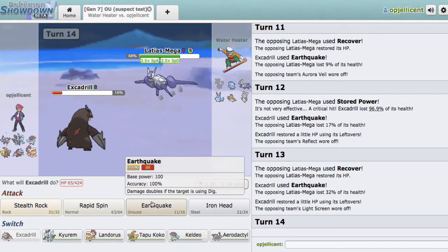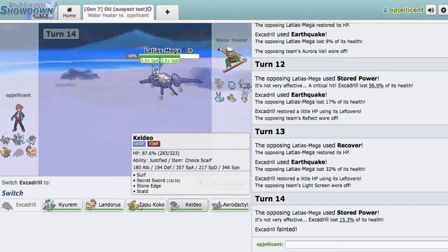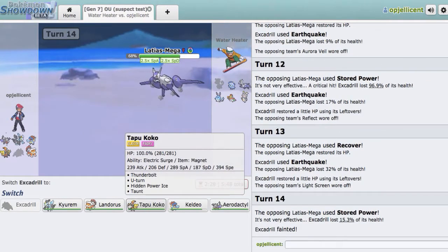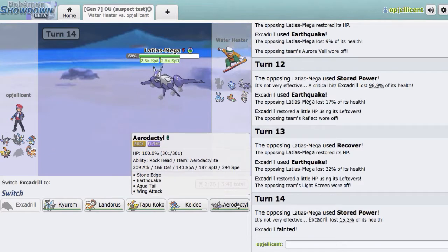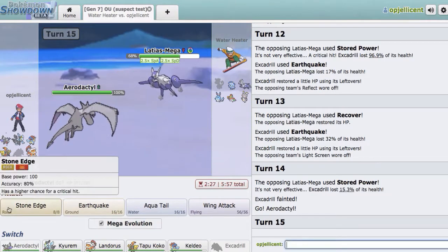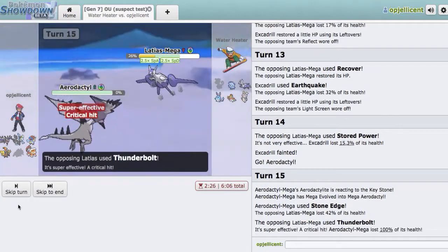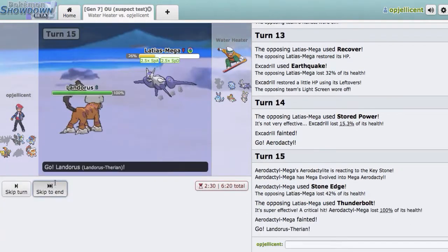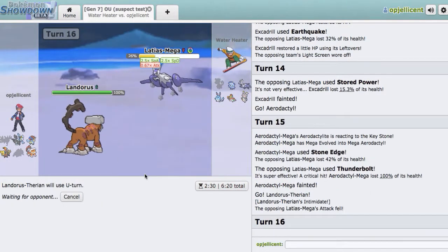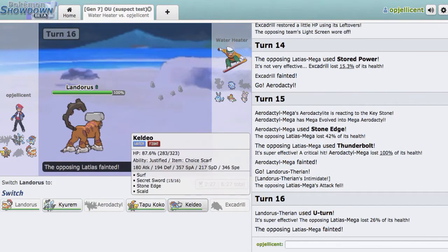We actually do a good amount of damage thanks to that screen still being up. Now my best play is going Aerodactyl and clicking Stone Edge, and that's what we're going to do. Should do a good amount — and we do connect, though it doesn't do a lot. He goes for Thunderbolt and knocks me out. But now we can go Scarf Landorus and U-turn for the kill, which is great. The problem is I really can't let that Cryogonal set up Aurora Veil again, and I also have to stop the Belly Drum from Azumarill. We are able to knock him out.